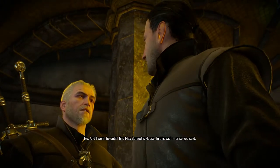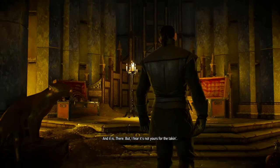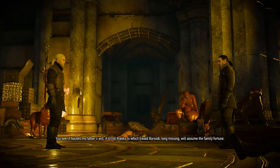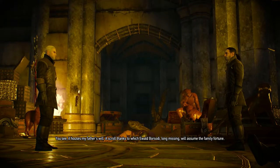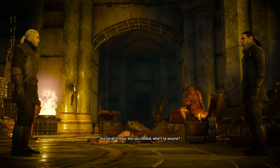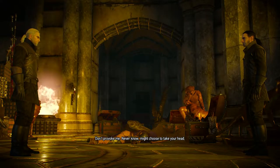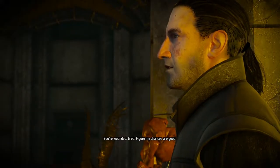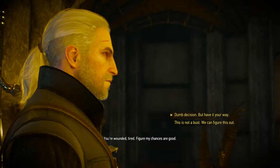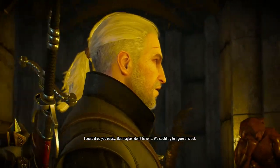You? No, and I won't be until I find Max Borsodi's house. In this vault, or so you said. And it is — there. But I fear it's not yours for the taking. It is. It houses my father's will — a scroll thanks to which Ewald Borsodi, long missing, will assume the family fortune. And Geralt of Rivia, who you cheated — what'll he assume? But he's free to choose anything else. No, we kind of need that — might choose to take your head. You're wounded. Tired. Figure my chances are good. I don't think you know who you're dealing with. I could drop you easily, but maybe I don't have to. We could try to figure this out.